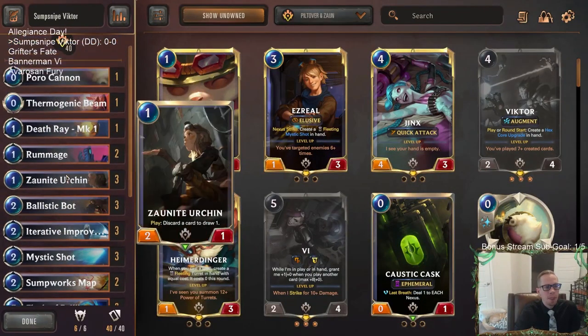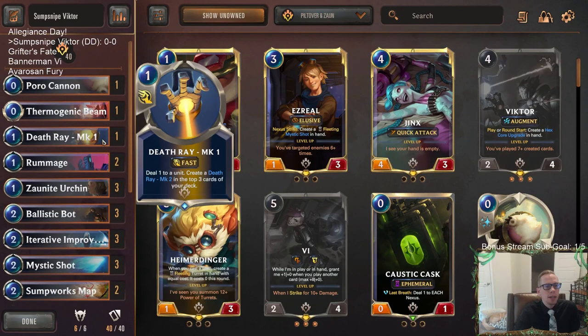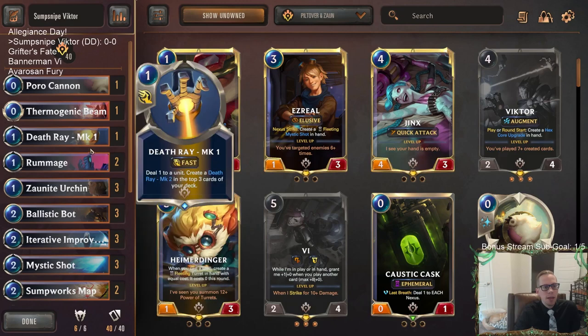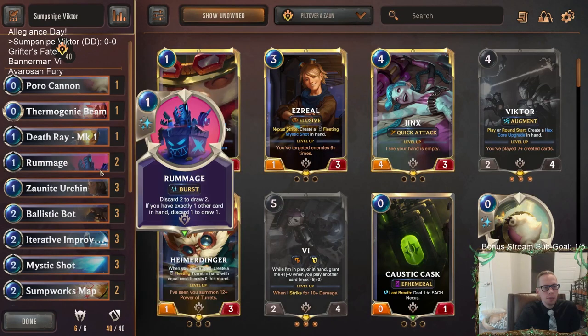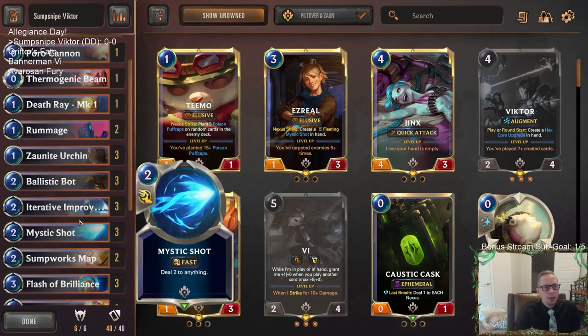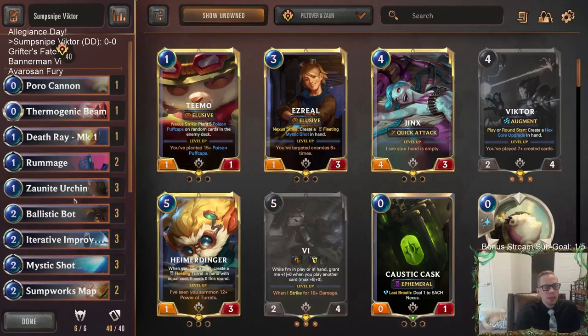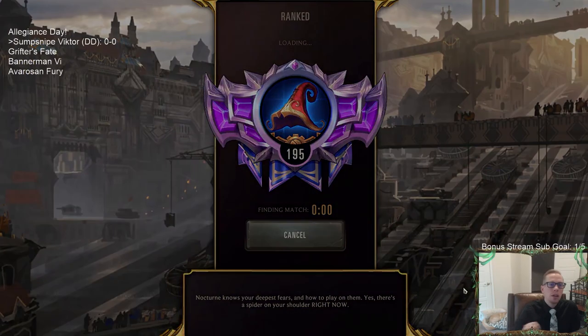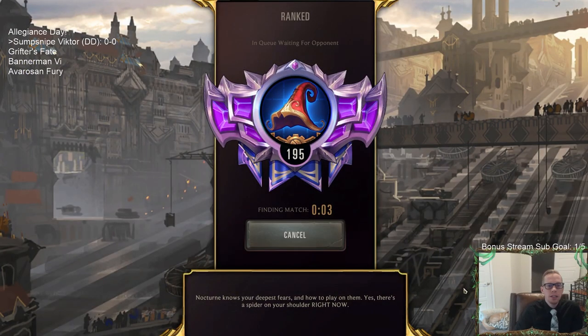Death Ray and Thermogenic Beam can be good situationally but if you don't need them you can discard and find other stuff. Poro Cannon generates a couple of Elusives that also count as two created cards for Augment. That's our Sump Snipe Victor deck — heading to Master's Rank for our Allegiance Day to see if we can compete with some cards people have kind of forgotten about.